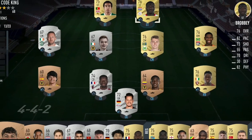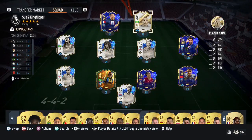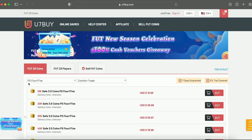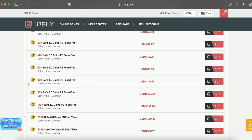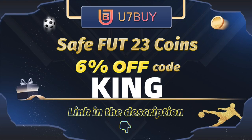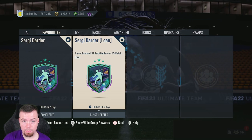Bored of having a starter team? Make it a beast team — check the description below. Get yourself on UTBuy, get some cheap reliable coins, and don't forget to use King with a cheeky six percent off. Let's get into the video.